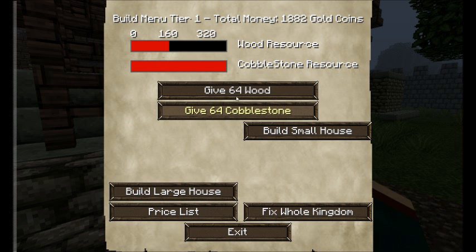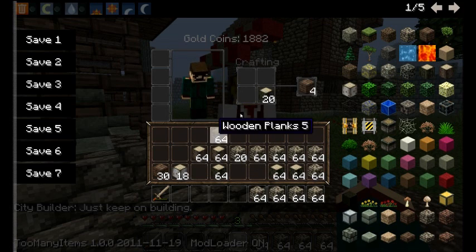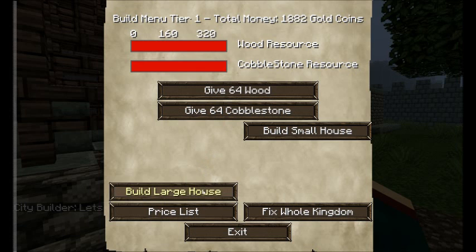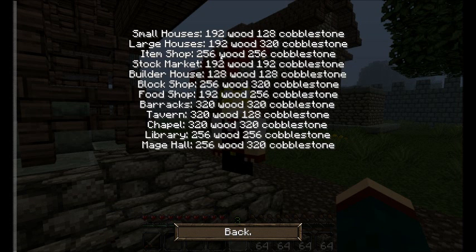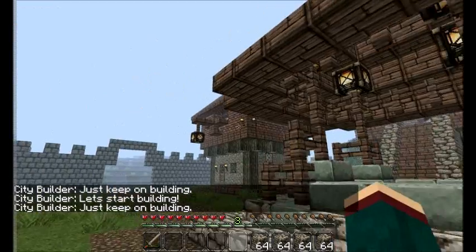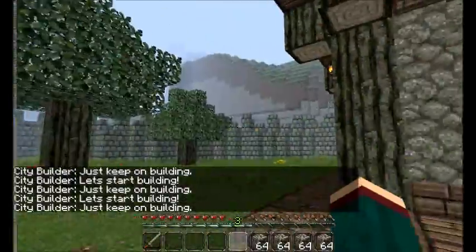Give cobblestone. Let's max out cobblestone — I think it's like five stacks to max it out or something. Let's give them some wood. Should we build the large house or small house? These are the price list for everything. I think we should go with large house because we already have a small house right there. It looks like a decently sized house. Build large house.